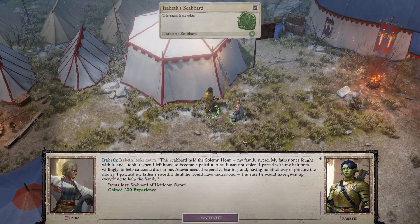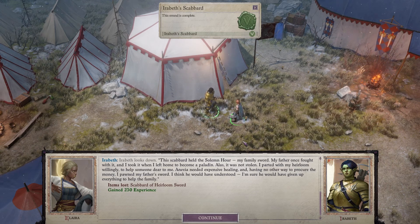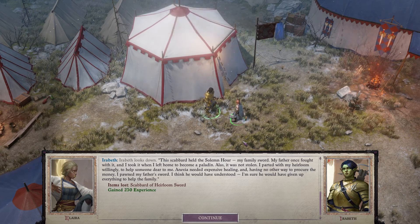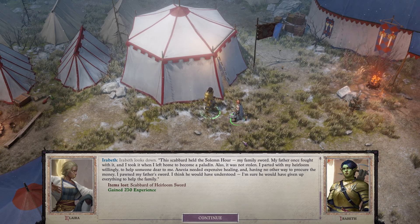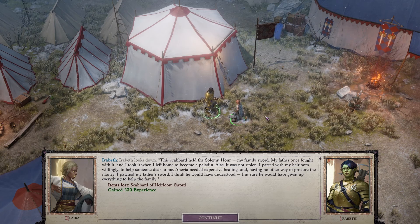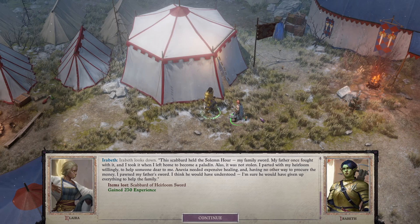'You returned my beloved to me when I lost all hope of seeing her alive. Then you went on a suicide mission to the Gray Garrison and won the city back. You turned defeat into a victory.' Irabeth continues: 'I found a scabbard with your family name on it in the Gray Garrison.' Irabeth looks down. 'The scabbard held the Solemn Hour — my family sword. My father once fought with it, and I took it when I left home to become a paladin. Alas, it was not stolen — I parted with my heirloom willingly to help someone dear to me.'